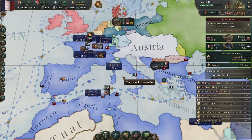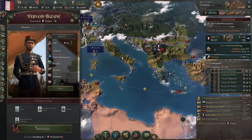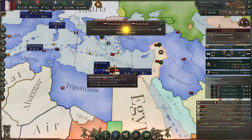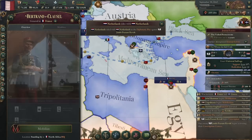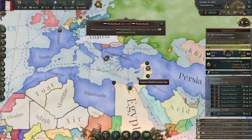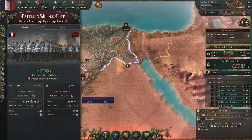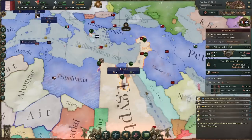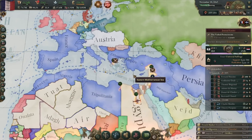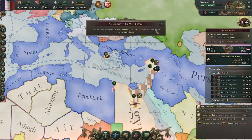Egypt got involved — we're going to make them a puppet. Greece is going to be mine, Egypt is going to be mine. I'm trusting you puppets to guard your own borders — if you're not going to guard your own borders, I'm going to annex you. Egypt is belong to me. Ha ha ha ha.